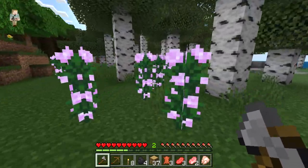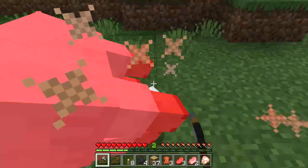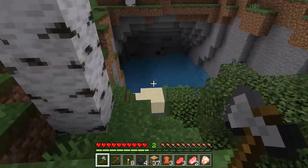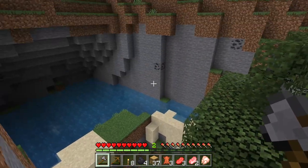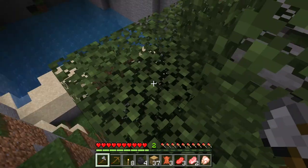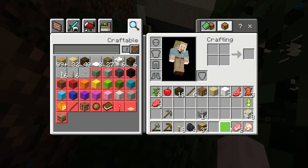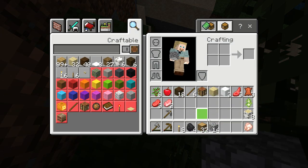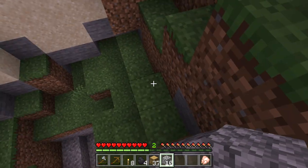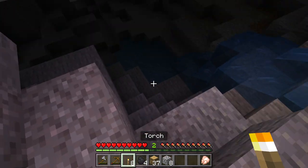Let's head over this way, see if we can gather some more resources. Boom — we have a bed, guys, we have a bed! Look at that, we have a bed! Wow, how cool — this spot looks like a good spot to put a bed down for the night. Let me throw some blocks on my action bar here. Let's get up in here and throw some torches down.